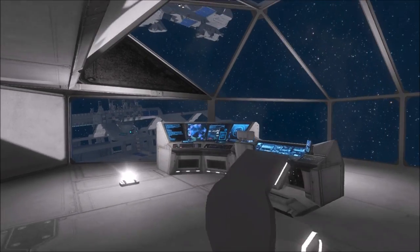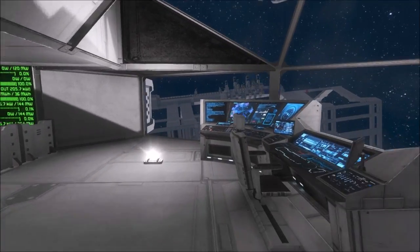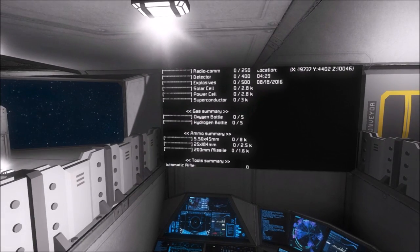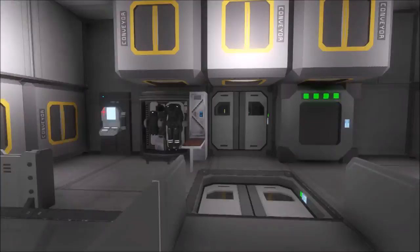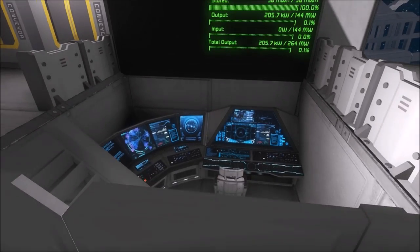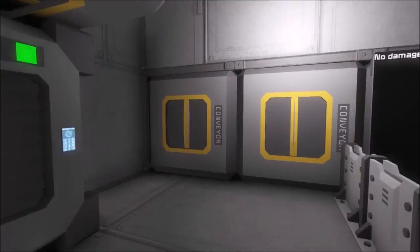Inside the cockpit here, we've got two of these forward facing instrument panels for various functions in the ship. I think it's Extended LCDs — I can't remember the name of the guy who made this, but it's a very, very useful script. I recommend that everyone go use it. It's very good and pretty easy to set up.